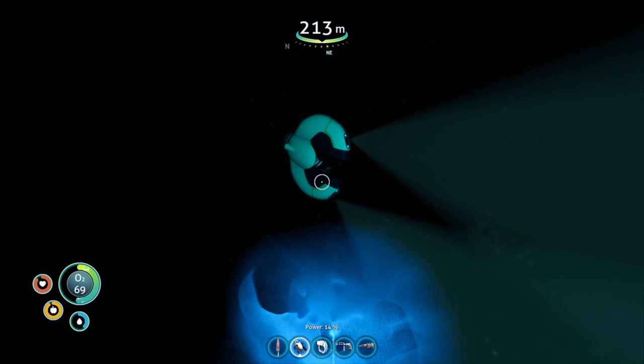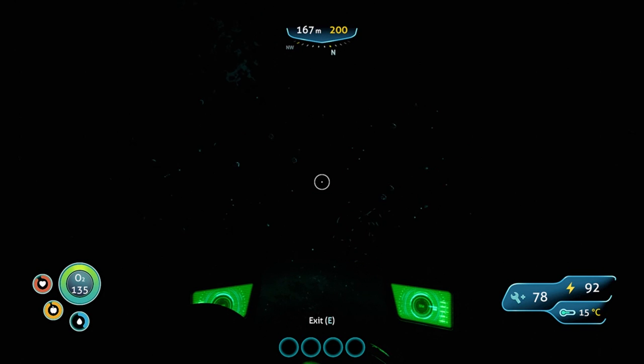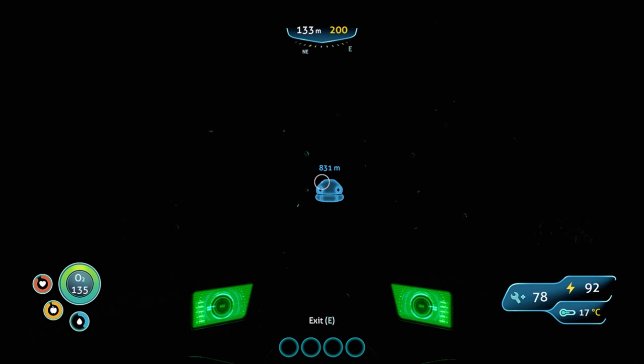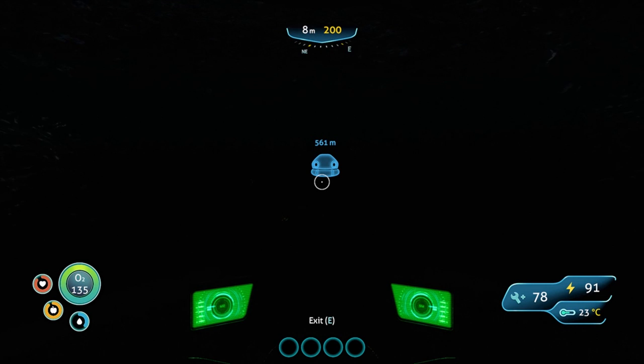Let's find our Seamoth. Welcome aboard, Captain. I think we need to sort of start heading back. I can make some of those beacons and if I can work out how to rename them, that'll be good. Let's go towards the surface because I cannot see anything. If we go closer to the surface we shouldn't hit anything. We've got a little bit of damage but we can repair that with our repair tool.